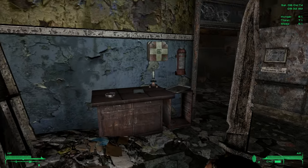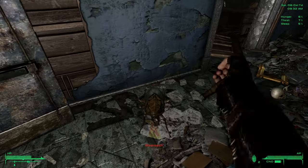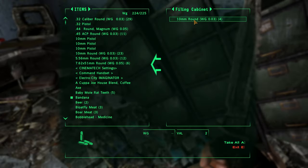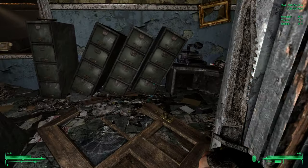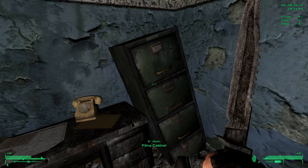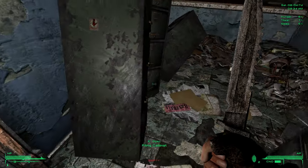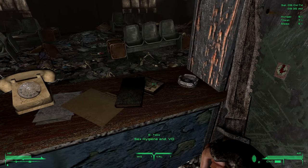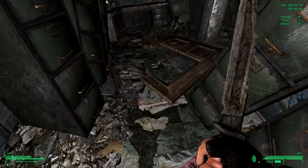We've got a lot of Nuka-Colas - we're going to burn through some of these. First aid box. Diazepam - we said we weren't going to take it, it's kind of dead weight. We're going to be overloaded on meat soon. 10-millimeter rounds are good. Cigarettes, bottle caps. Sex and hygiene book - but it's just a gimmick, not an actual skill book.